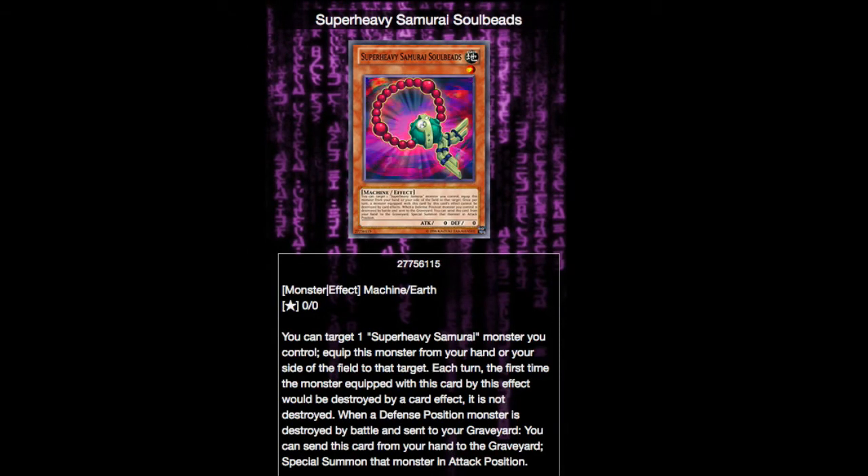The next card is more of an equipment thing — a little extra protection. It's Super Heavy Samurai Soul Beads. You can target one Super Heavy Samurai monster and equip it from your hand or from your side of the field to that target. Super Heavy Samurai monsters have a few cards like this; they act sort of like equip spells. Each turn, the first time the monster equipped with this card by this effect would be destroyed by a card effect, it is not destroyed. When a defense position monster is destroyed by battle and sent to the graveyard, you can send this card from your hand to the graveyard and special summon that monster in attack mode. This is very good — it's some free revival and it gives you some actual effect protection, which the Super Heavy Samurai deck doesn't have a whole lot of. Soul Beads is very important to making this deck run.